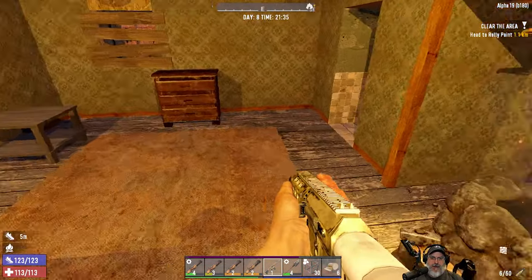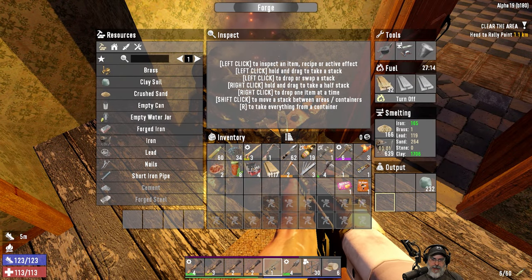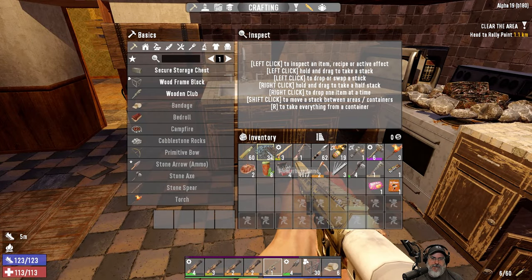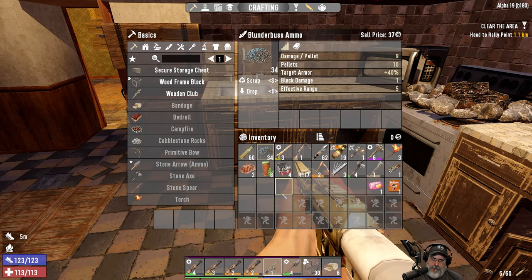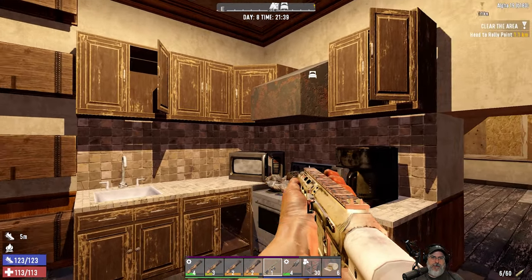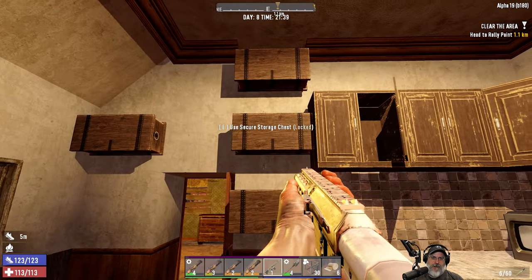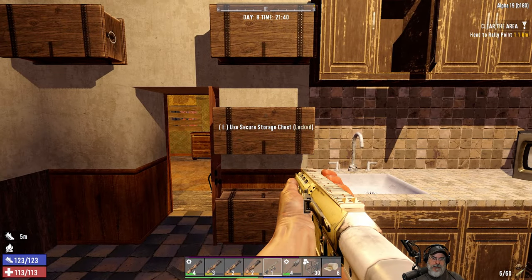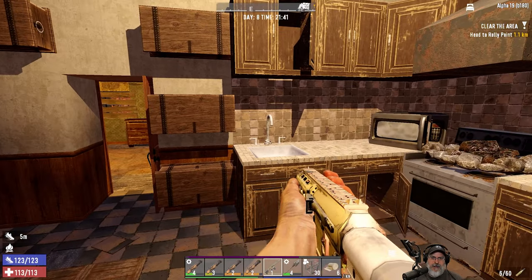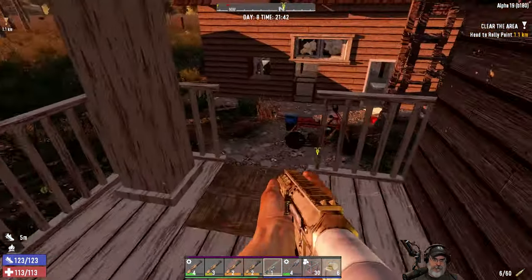I did a few things off-camera. Went and mined up a bunch of iron and got some coal and nitrate and made myself some more blunderbuss ammo because I was only down to four. So I made 30 of those. I didn't want to make a bunch more blunderbuss ammo because hopefully we'll find a shotgun real quick and then we don't need the blunderbuss ammo anymore. That's pretty much all I did.